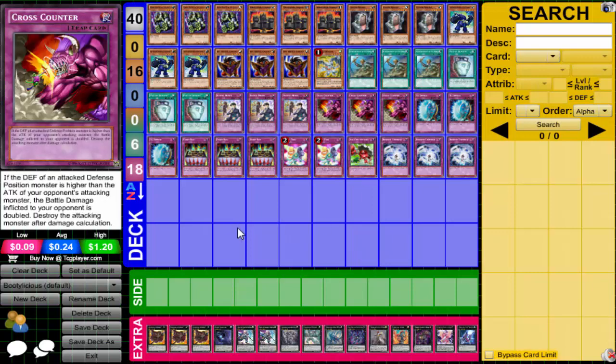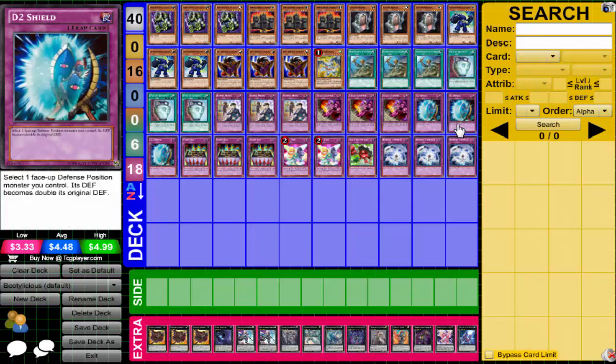Then we have Cross Counter — this card is really good. If a defense position monster is attacked, the damage to the attacking player is doubled, and then their monster is destroyed. So if they attack into my defense and I activate Cross Counter, they take doubled damage and their monster is destroyed too. Cross Counter is definitely great. D2 Shield doubles my defense — permanent big defense all the time.